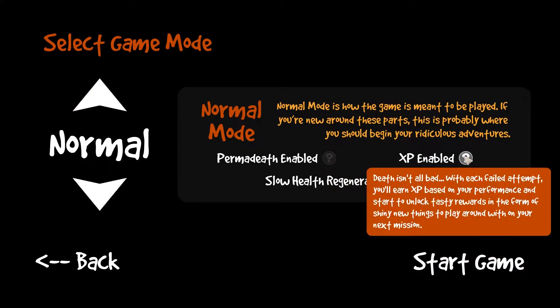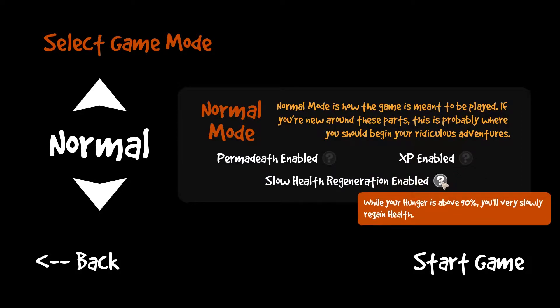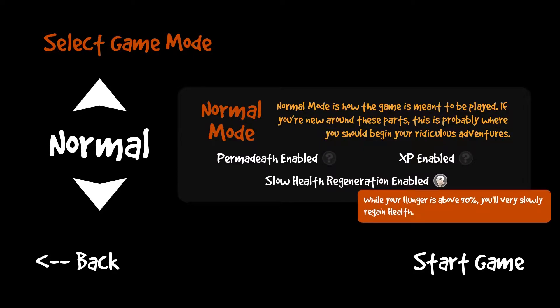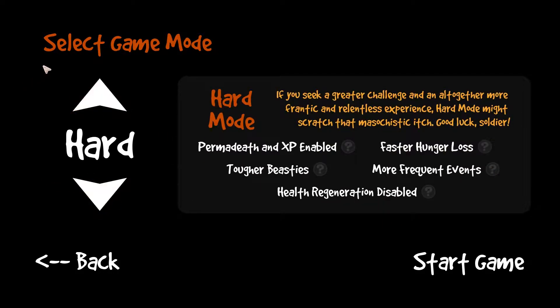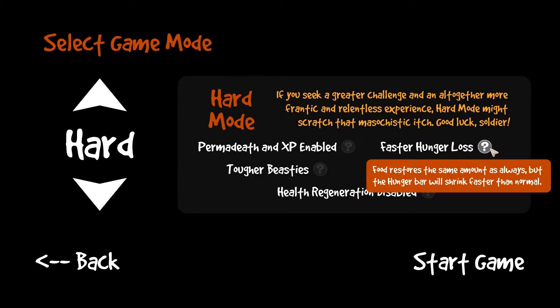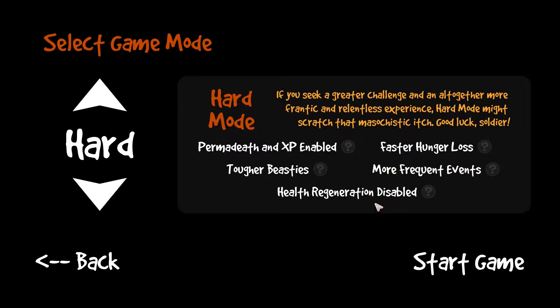There's also a normal mode where you have permadeath and XP — XP based on your performance. Start to unlock tasty rewards in the form of shiny new things to play around with in the next mission and all the missions after that. And there's slow health regeneration. I didn't really notice that when health was above 90, but it falls below 90 so fast I might just not have seen it. Then there's hard mode if you seek greater challenge: permadeath and XP, faster hunger loss, tougher enemies, more frequent events, and health regeneration is disabled.